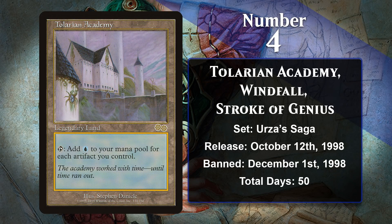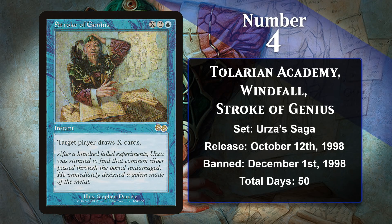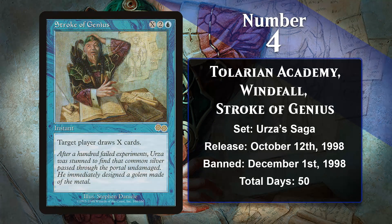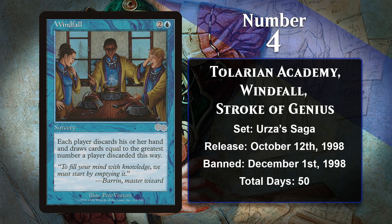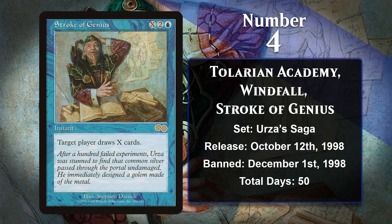At number 4, we have another famous trio from Urza's Saga: Tolarian Academy, Stroke of Genius, and Windfall. Tolarian Academy produced absurd amounts of mana, Windfall made it too easy to rip through your deck, and Stroke of Genius gave you a place to spend all that mana, resulting in an utterly broken deck. The deck ran various ways to untap the Academy and drew cards continuously, meaning milling the opponent out with Stroke of Genius was more of a foregone conclusion than it should have been — Wizards had to act before this deck made up 100% of the metagame. Less than two months after these three cards debuted, Tolarian Academy and Windfall were banned in Standard, Extended, and Legacy, and restricted in Vintage, and Stroke of Genius was banned in Legacy and restricted in Vintage.